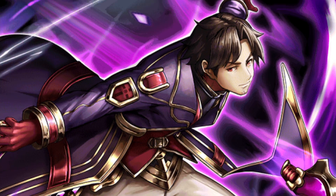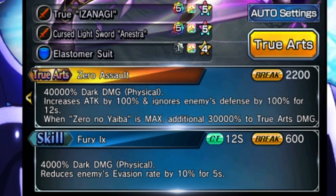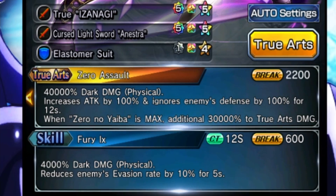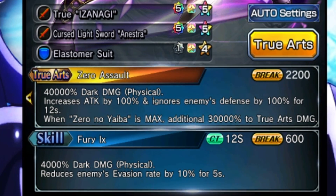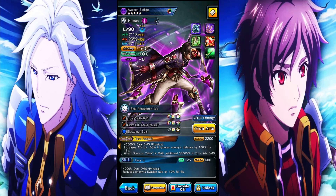If you don't know what Batiste does, let's go over him real quick. Batiste's whole gimmick is of course damage. His art is a stackable Dark Resist down. His true art is a huge 40,000% modifier on top of increasing his attack by 100% and ignoring the enemy's defense by 100% for 12 seconds. Whenever his zero stacks are maxed, he gets an additional 30,000% to his true art, so he's hitting for 70,000% on his true art. He also gets damage up every single time he uses an art, up to a maximum of six times.